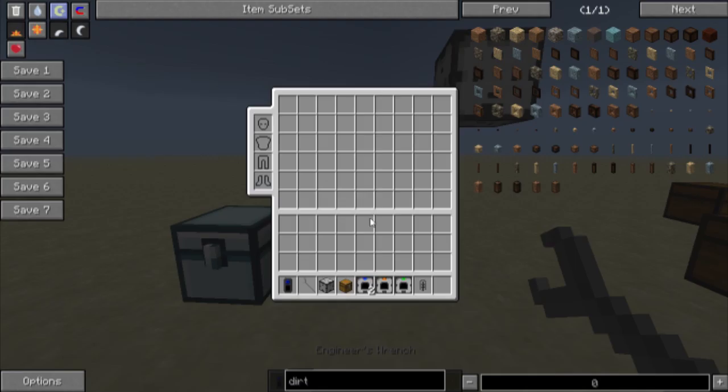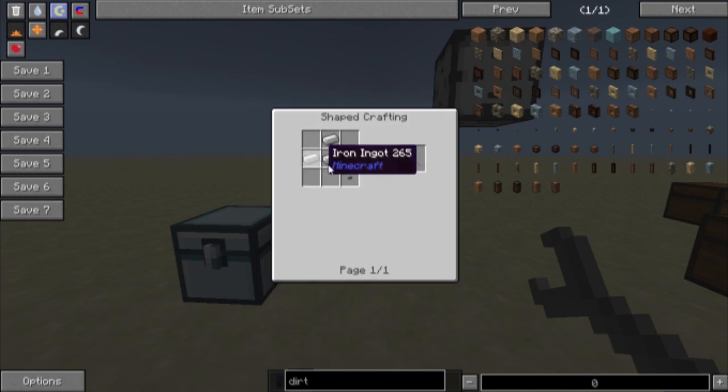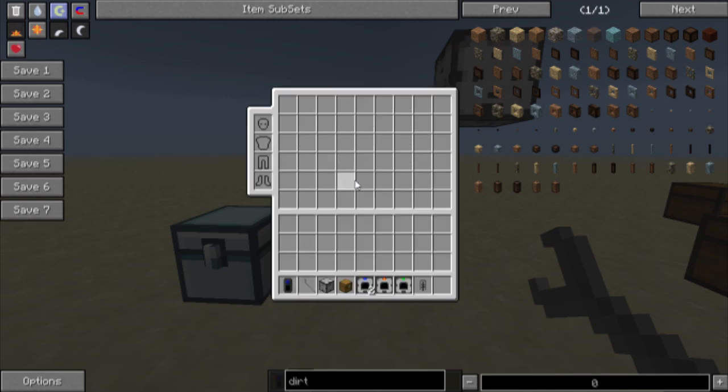We're also going to need some sort of wrench. An engineer's wrench works best. It is made with three iron ingots and a button, so it's pretty cheap to make.